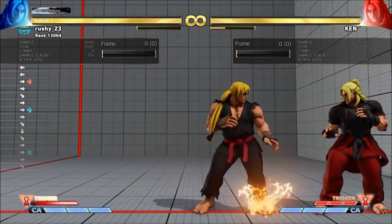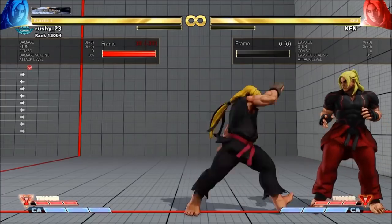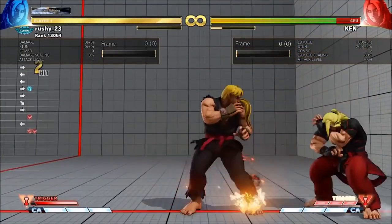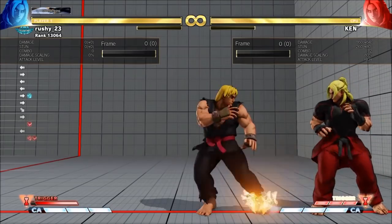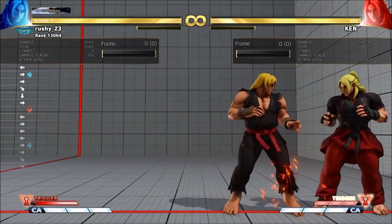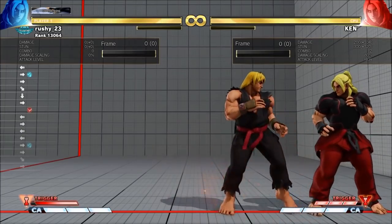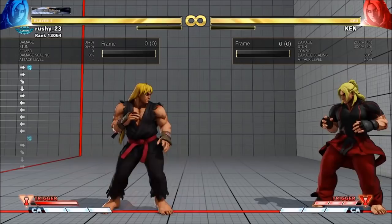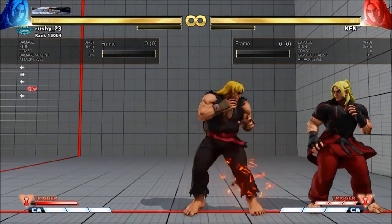See the damage — 387. The reason why that happens is the very first light punch DP: if I do it instantly it does 64 damage, but if I delay it, it does 104 damage. It's because the light punch DP is hitting during later active frames. So it's good to be aware of that — if you want to get max damage from that combo you actually have to delay the first light punch DP a little bit.